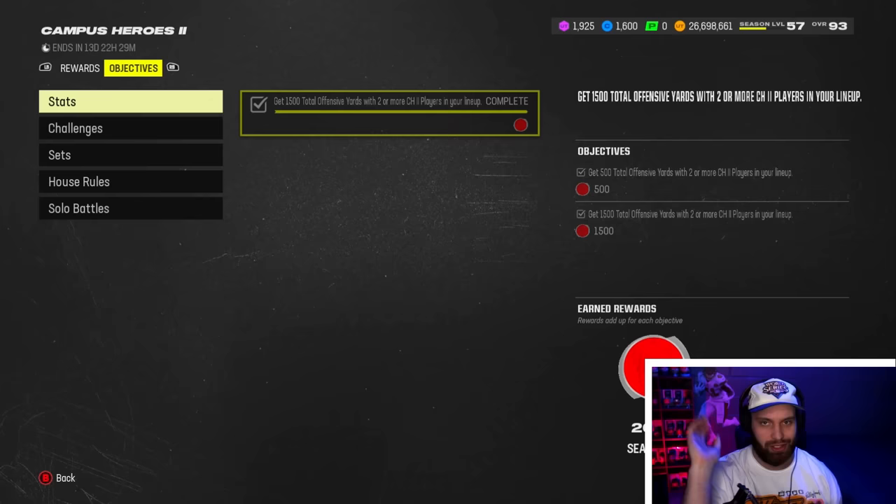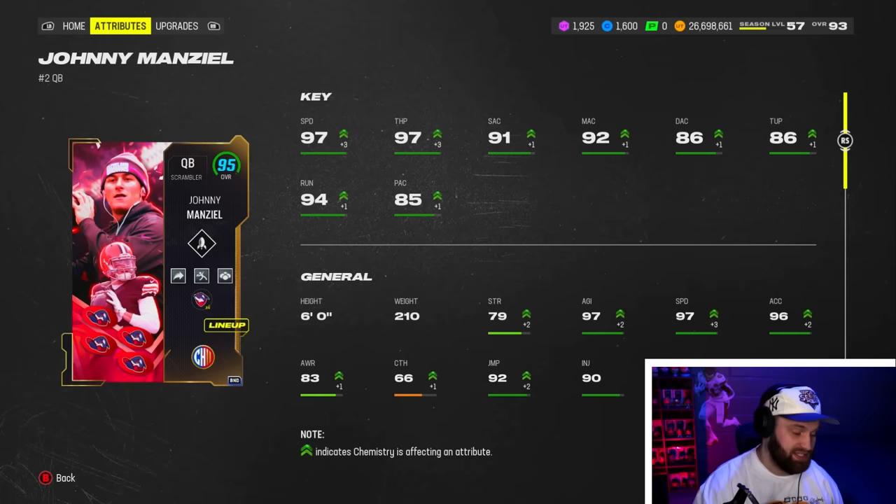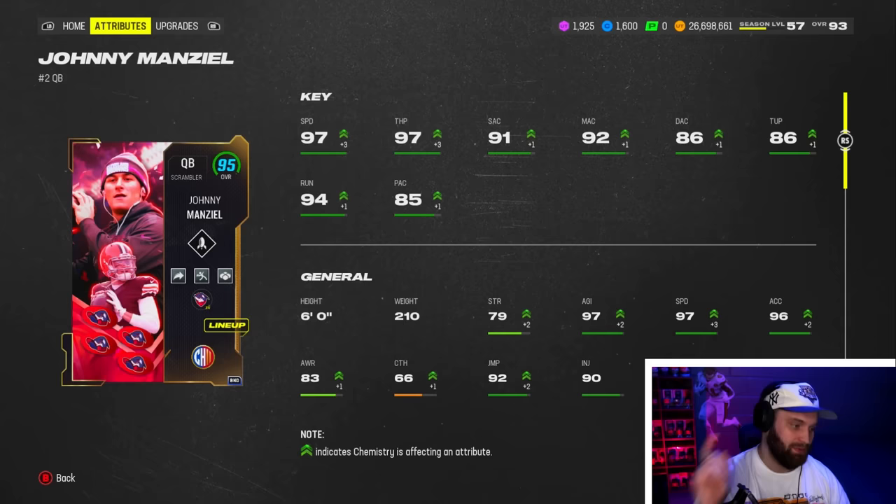You get one from challenges as well, plus another helmet sticker that's really easy to do. I literally just went to challenges and got 1500 yards throwing streaks on one star — super easy. Now looking at Johnny Manziel with the strat card, I'm in 50 out of 50 campus heroes theme team. We're gonna have a video on that hybrid theme team tomorrow, that video is gonna be super awesome.